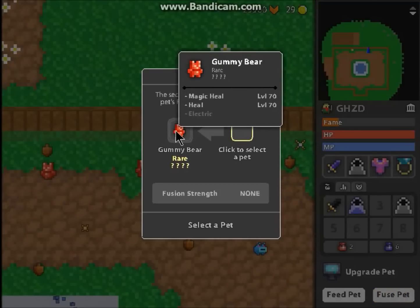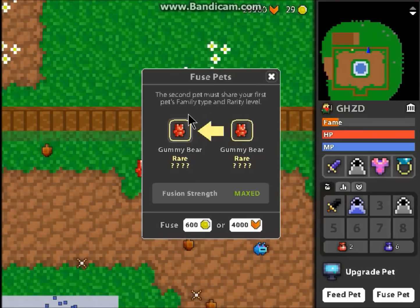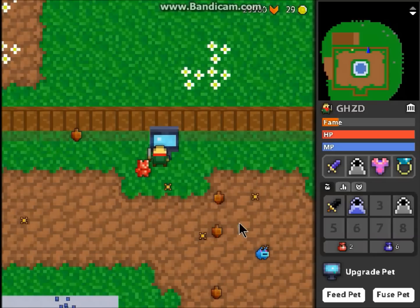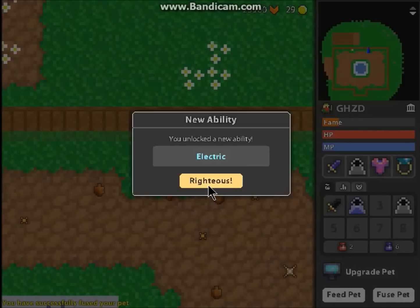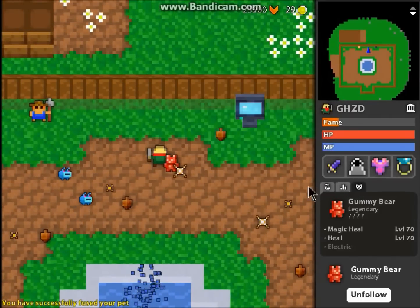Fuse pet. Now let's double check — we've got the three abilities: magic heal, heal, and electric. I don't want to screw this up because I would kill myself if I did. Electric — yep, yep, yep. Oh no... Boom. Yes! Righteous.